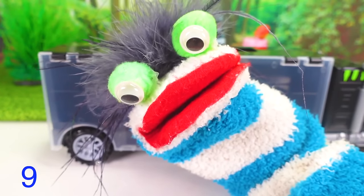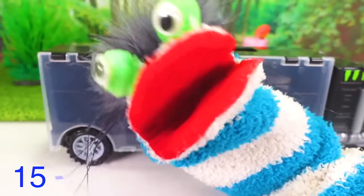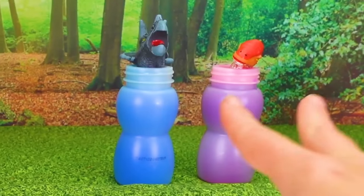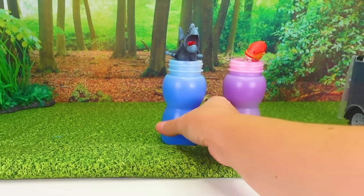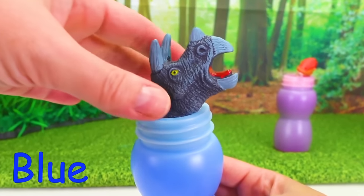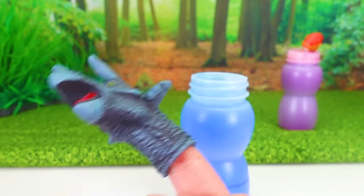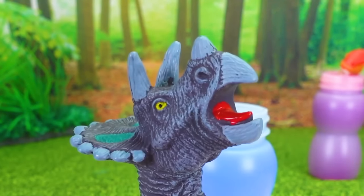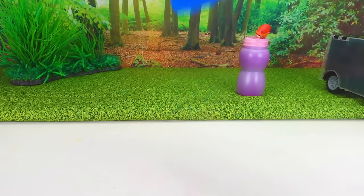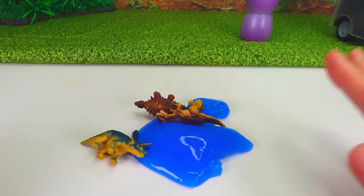Fizzy! We have nine dinosaurs — how many more do we need to find all fifteen? Well, fifteen minus nine is six! We need to find six more! We only have two more bottles left — will we find all six missing dinosaurs? Up next is the blue slime! We need to get this dinosaur out. Dinosaur finger, dinosaur finger, where are you? Rawr! Time to check the slime! In the slime, in the slime, how do you do? Three more dinosaurs!